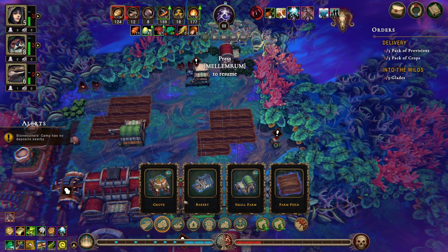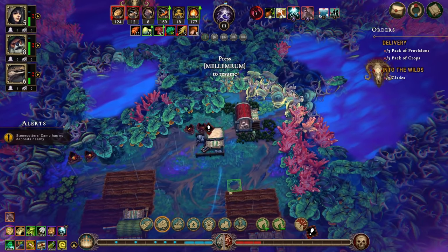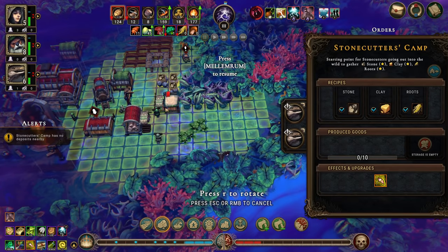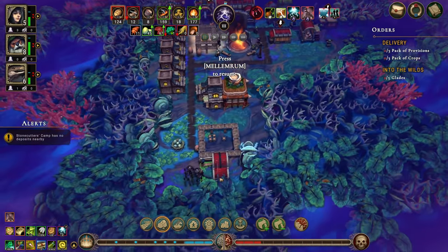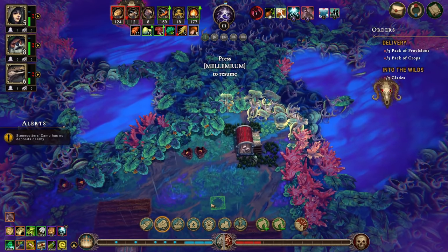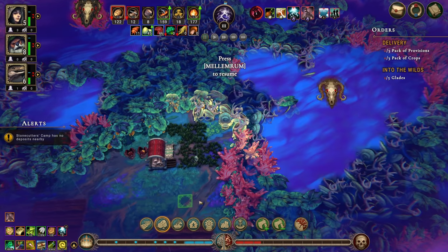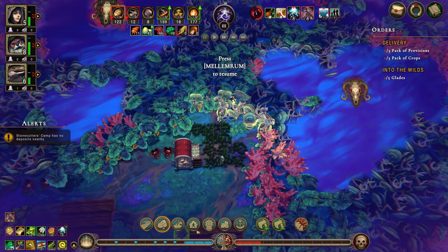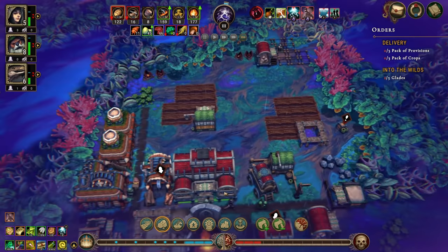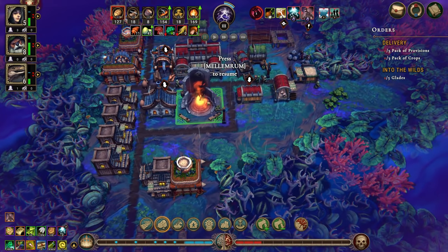We're at hostility one. I think I'm gonna build a small farm here, and then we can build a grove up here. You can get stone here which is great. You can move over here for now. We can put in farm fields on that.